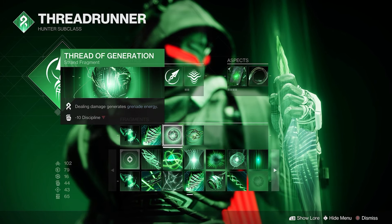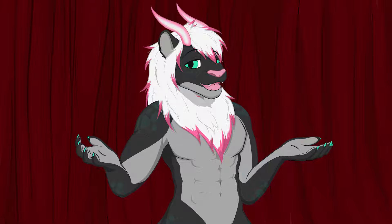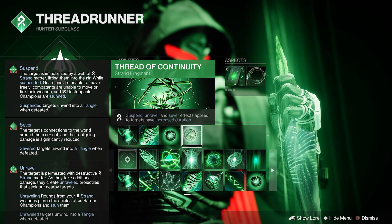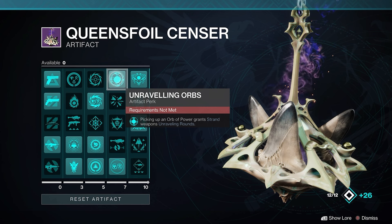Next, Thread of Generation — dealing damage generates grenade energy, minus 10 to Discipline. This is a good pick because we have a lot of wiggly woos everywhere, so why not get a boatload of grenade energy? Finally, Thread of Continuity — Suspend, Unravel, and Sever effects applied to targets have increased duration. We have a lot of unraveling and severing going on here, so let's extend the timer on that as much as possible.